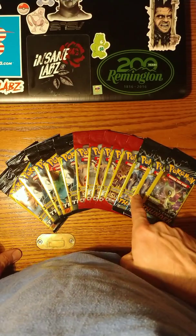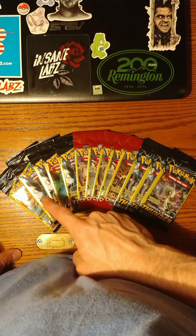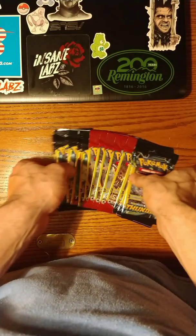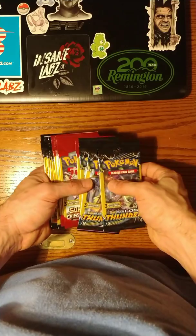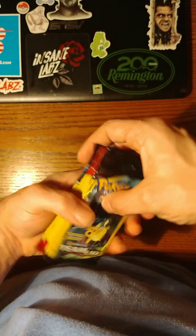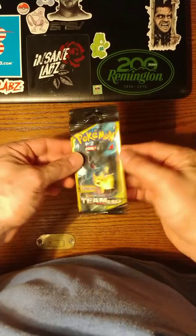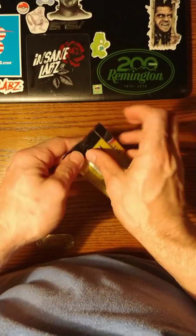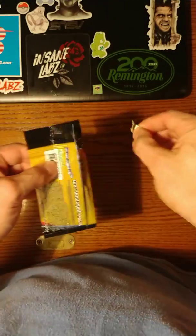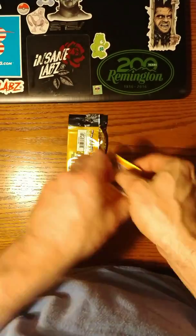So we're getting ready to get into this. I've got three Lost Thunder, five Crimson Invasion, and five Team Up. I'll go Team Up first, then Crimson Invasion, then Lost Thunder. There's no code card in these at all — just some kind of advertisement card, not an actual code card. So if there's going to be any kind of Rare or anything, it's going to be the middle card.